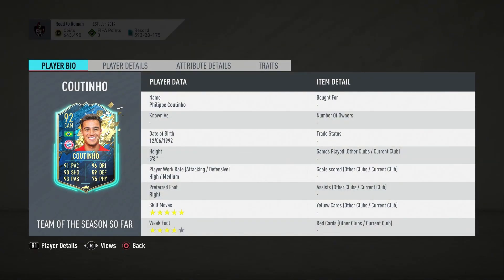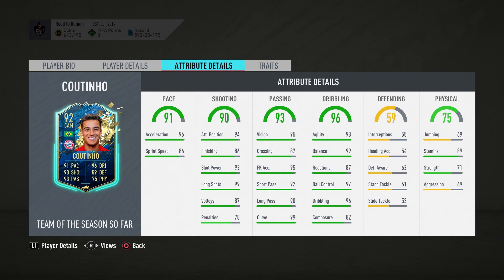The five-star skill moves and four-star weak foot straight off the bat is very nice. Any card with five-star skill moves is definitely priced up on the market — they are in high demand. High/medium work rate on the card as well, very decent. His in-game stats are strong: pace is a little bit of a weird split but very good anyway, and shooting is near perfect really for a CAM — you could boost that up to make him even more deadly.